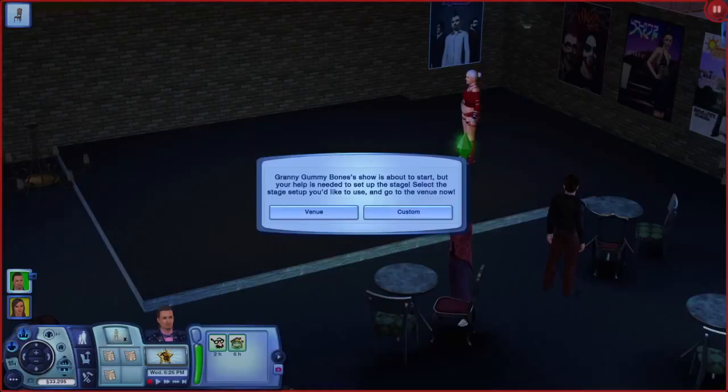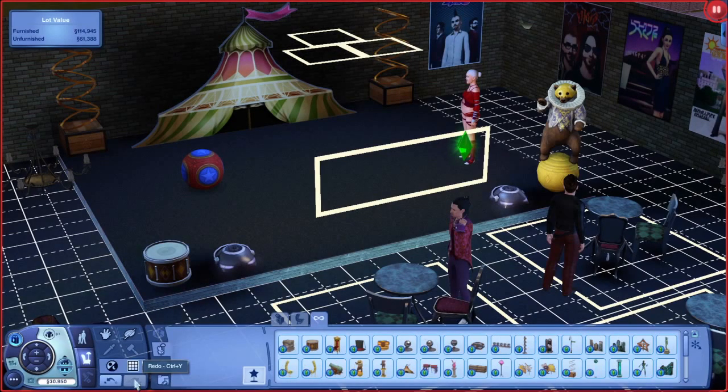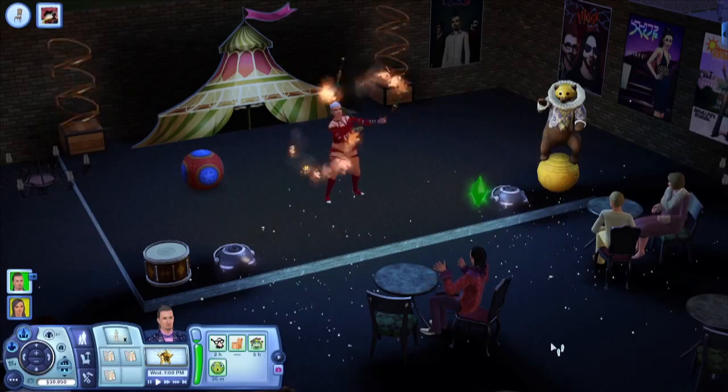I'll send my Sim there now. Oh look, I get to set up a stage. I'll put some lights here, this backdrop there. Looks great. What an awesome Sim.